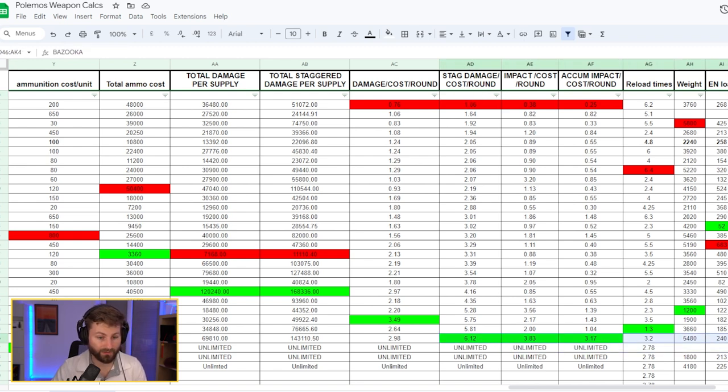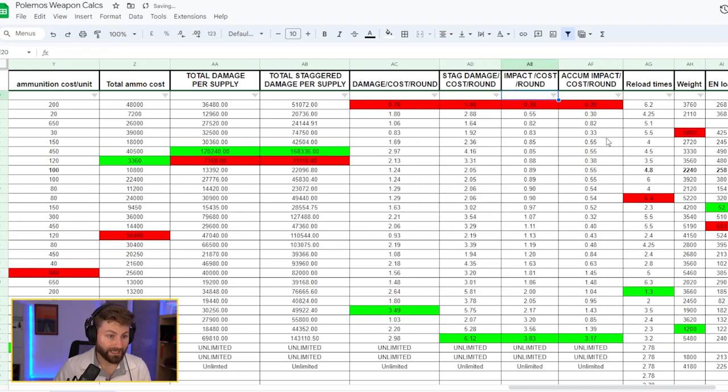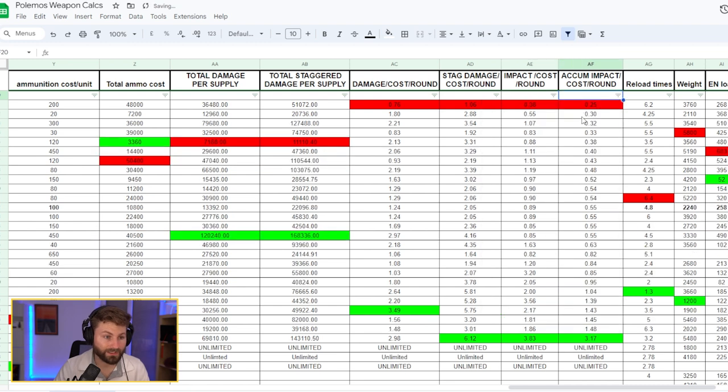Stagger damage per credit calculates how efficiently a weapon deals damage during a stagger state. The bazooka is definitively the best here — if you're frequently staggering mid-size to boss-level enemies, bring a bazooka. The missile launcher is also in the top three, so pairing a bazooka on your arm with a missile launcher on your shoulder is probably optimal. The impact per credit column also favors the bazooka.